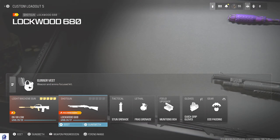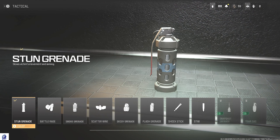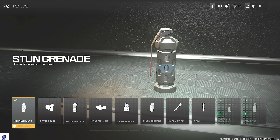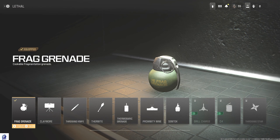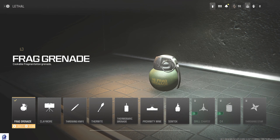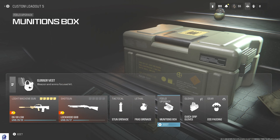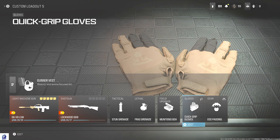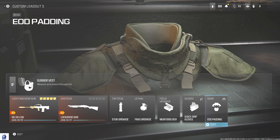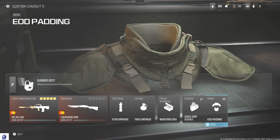Running a stun grenade — playing Rush 24/7 right now, so the stun grenade feels better, but you could also go with a smoke or frag grenade. Sometimes I'll run the Semtex — those are the two I'd recommend. Munitions box, obviously, because you don't want to pick up someone else's gun. Grip gloves because I run into situations where I need to reload and switch to my other weapon faster. EOD padding helps with all the grenades going on in Rush 24/7.